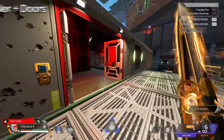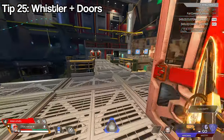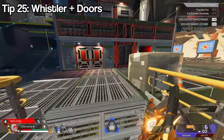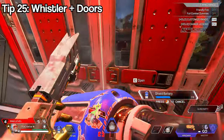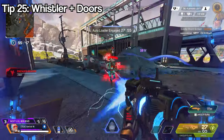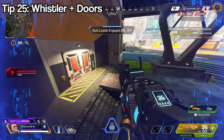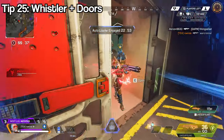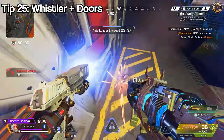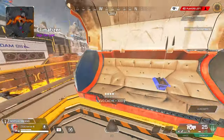Another tip: use the tactical to outplay people on doors. If you're running away and go through a door, briefly open it and place your tactical on the other side. If the enemy kicks down the door they'll immediately get hit, giving you the advantage or potentially overheating their gun. On offense, especially on double doors, place your tactical right next to you and break the door — it will hit them once the door breaks, giving you a great 1v1 advantage.